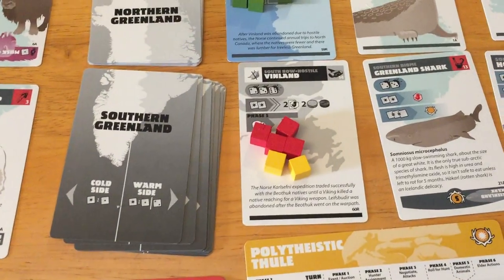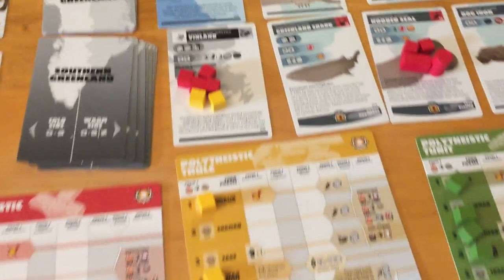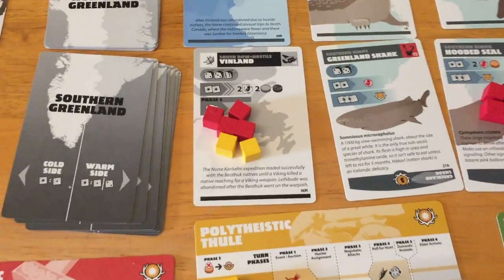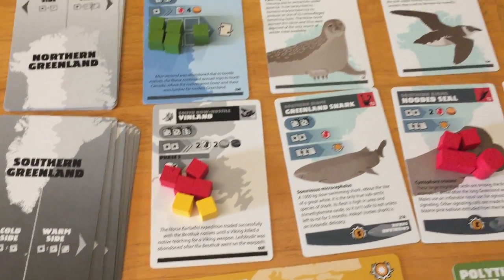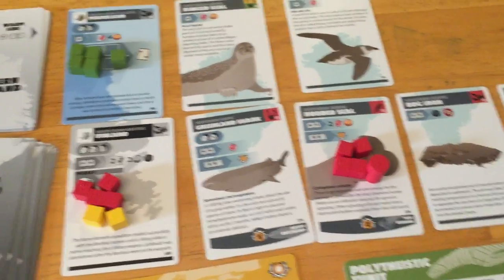Norse could spend an ivory to flip this back to the peaceful side, and so could the Tunet, but I think they won't. They're going to make the Norse do it, because the Norse have everything to gain there, so maybe we'll make them spend an ivory. So that's the end of yellow's turn.